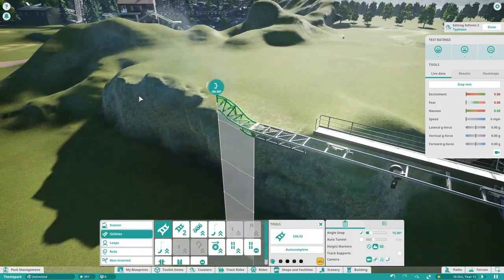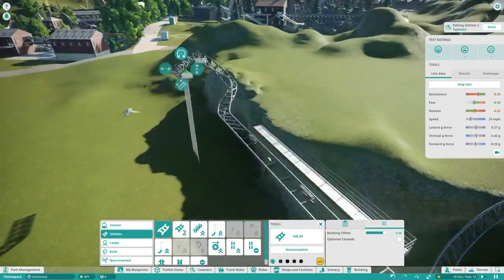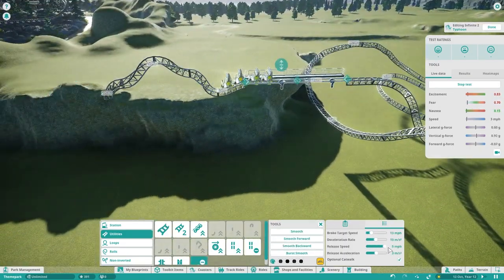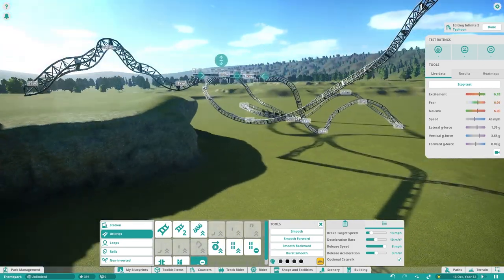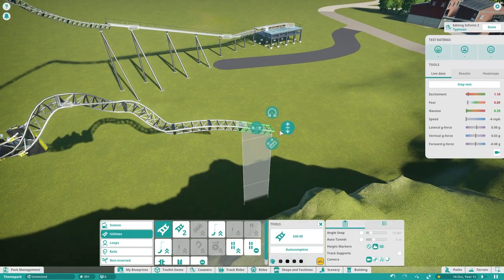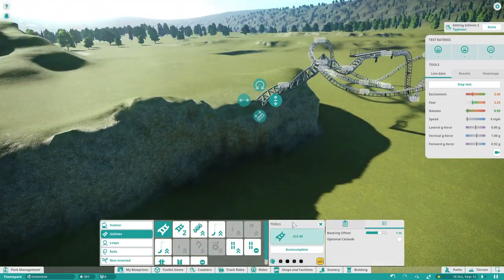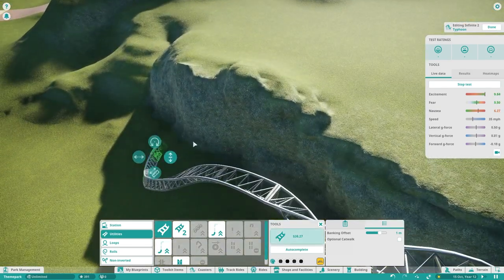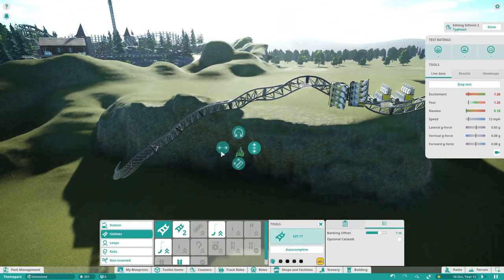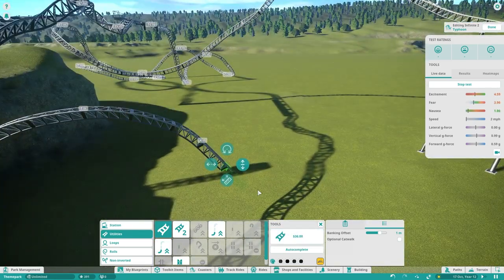I'm trying to build a heartline roll straight off the brake run, similar to Speed at Oakwood. But I just couldn't get it right — it's really easy to make, but it was a pain because the smoothing tool kept messing with it when I was trying to smooth it. I turned the banking offset up because it didn't look very circular, and then I tried it again and it still didn't look right. Took me a while to try and get that heartline roll right. It looks all right now, but when I go to smooth it, it gets rid of the heartline roll, which is not ideal.